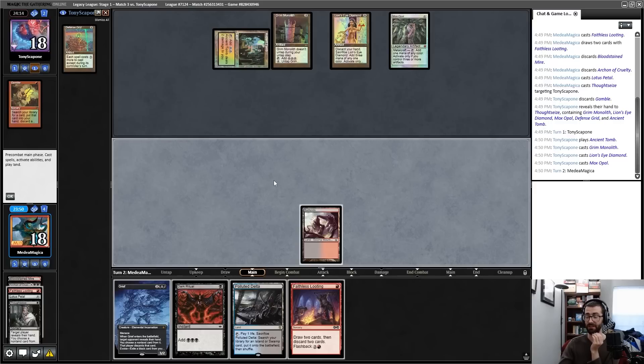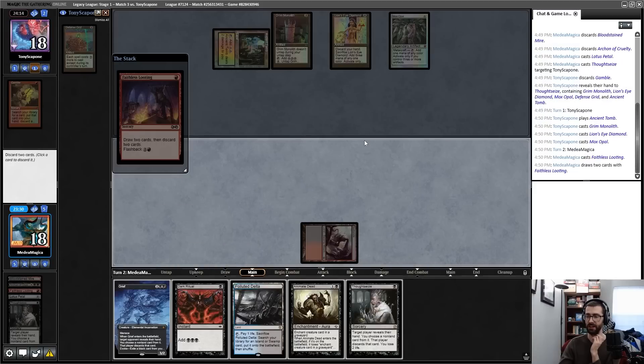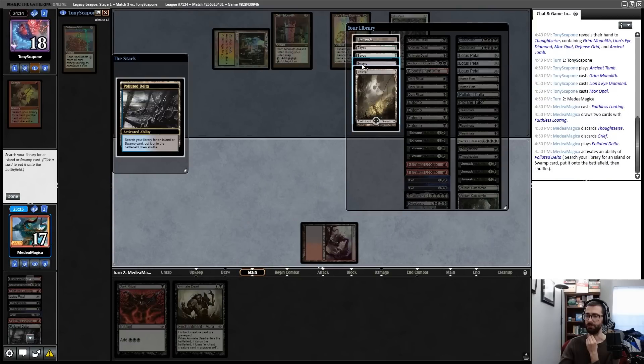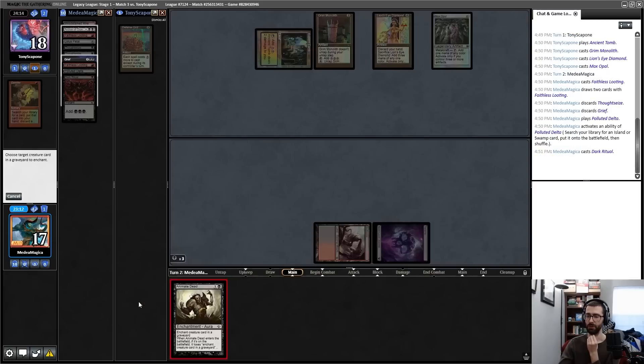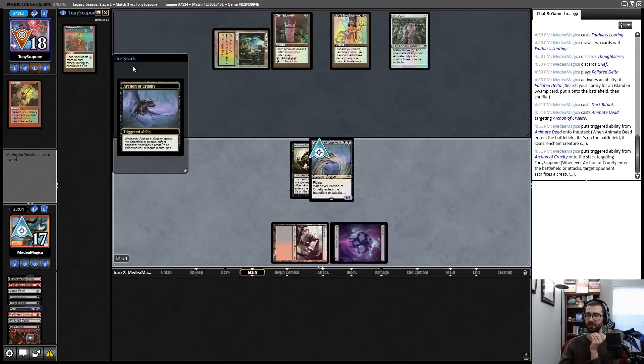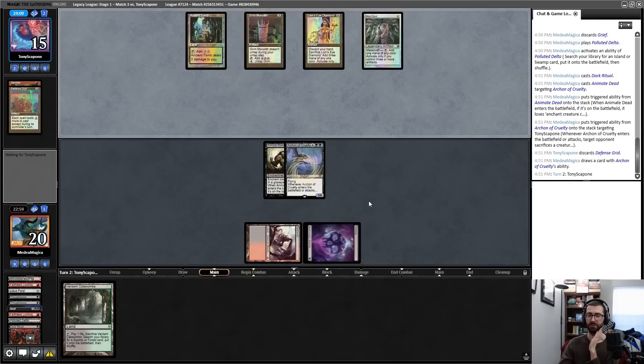Very nice — I'll discard Grief and Thoughtseize. I fetch, find a Swamp, then Swamp into Dark Ritual into Animate Dead targeting Archon of Cruelty. My opponent has to discard — they discard the Defense Grid I knew about. I found another land and I'm in a pretty favored position at this point. They send a Spirit Guide to exile for bonus mana. I put another body into play, though I don't think it matters much — their draw would have to be Echo of Eons, and it was not.